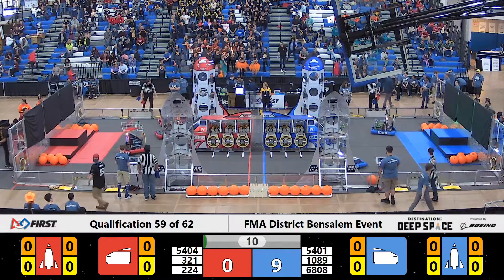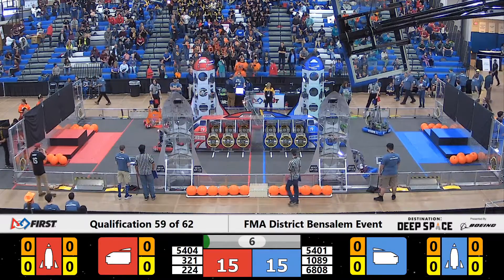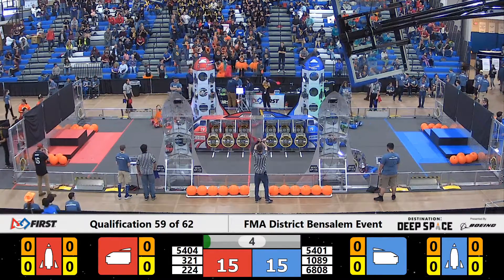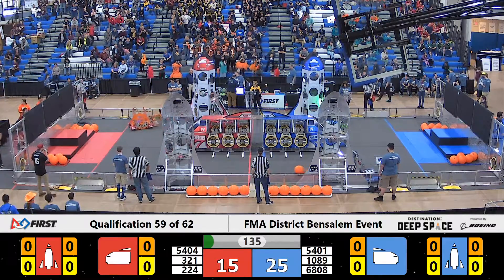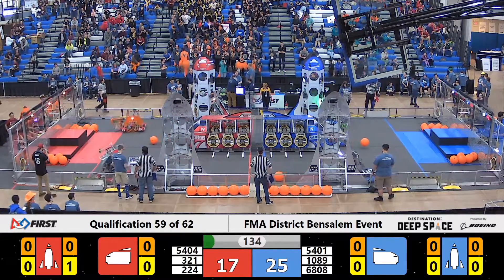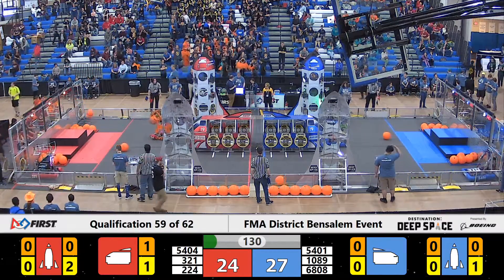We're going to head down towards our Red Alliance side of the field. Team 5404, that's the GearRafs, have that hash panel attached to the front of their manipulator. Team 321, that's the RoboLancers, depositing one on the front of the Red Alliance cargo ship. Team 224, that's the Tribe, depositing one on the lower level of the Red Alliance rocket ship.